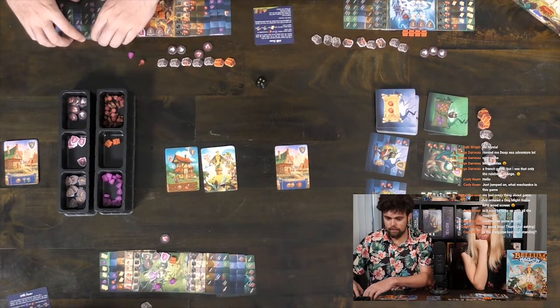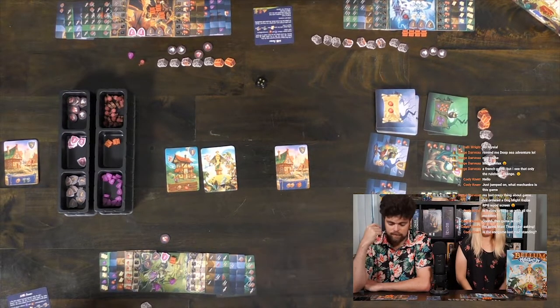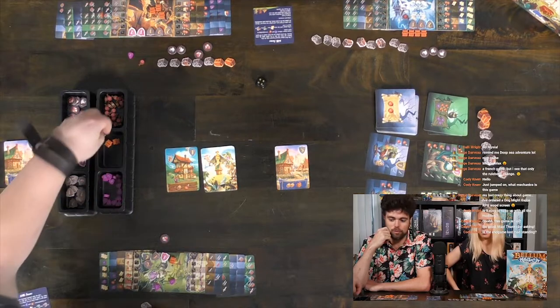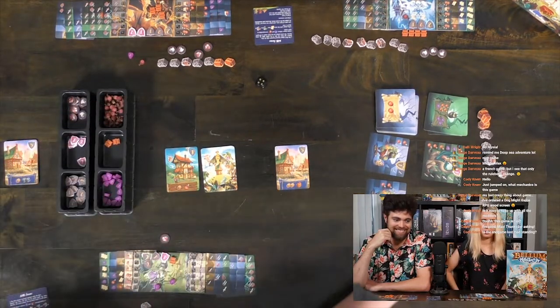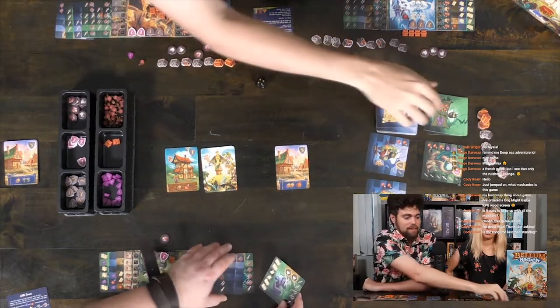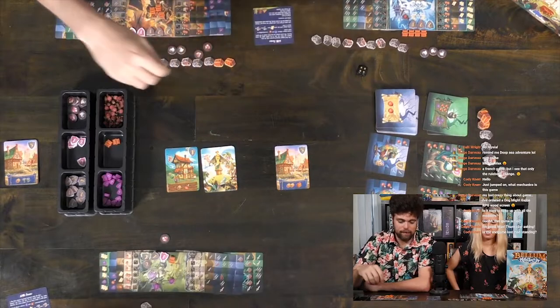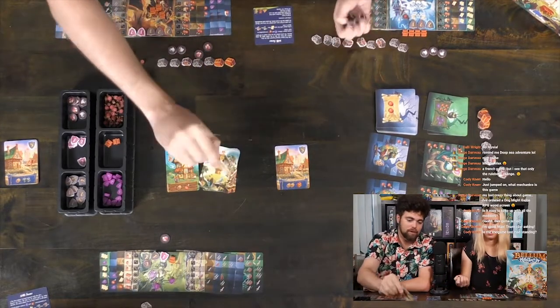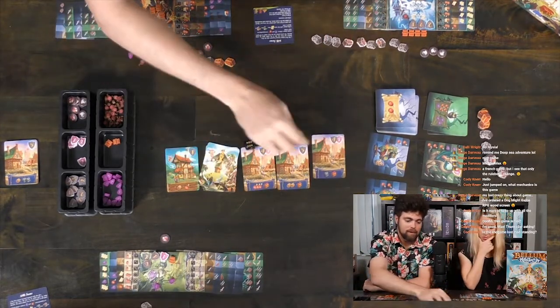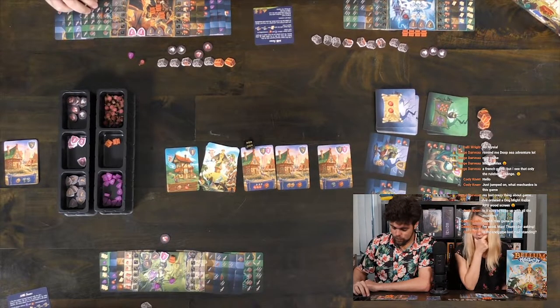That magical shield will not save you now. I'll take that one. Flip — you're up. It's probably the last round here. A six. Do you like that one? It's good with me. You can re-roll it. A two.